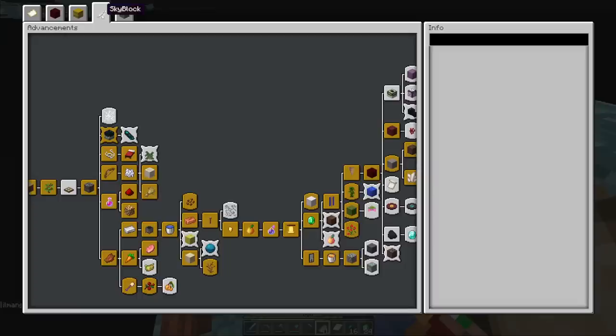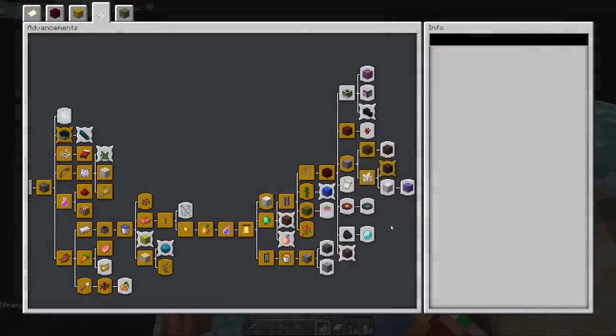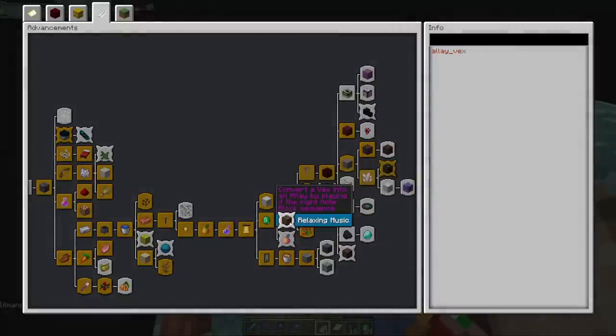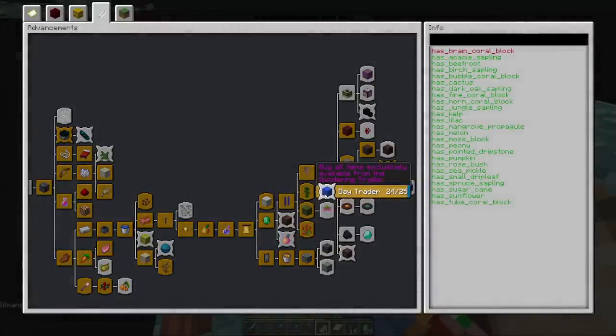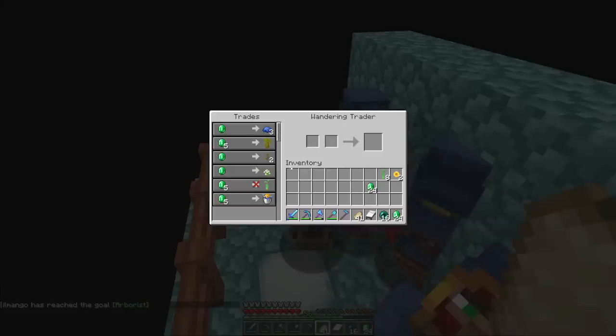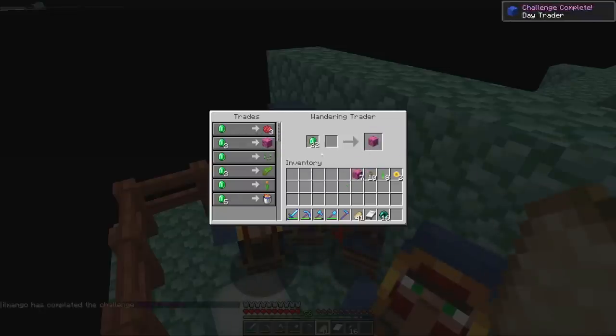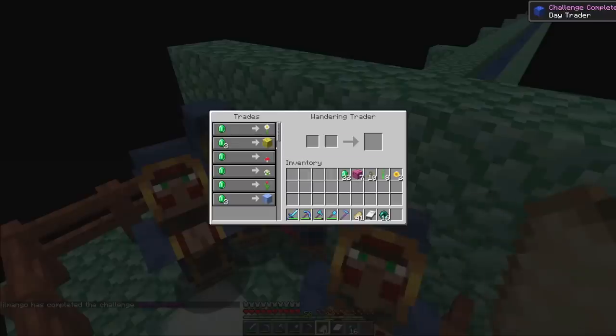We're only missing the brain coral block now. Should also buy the drip leaf again. Next guy has the brain coral block - this is going great! Finally got everything. Amazing - completely finished the wandering trader challenge. Is it even worth checking the other traders at this point?